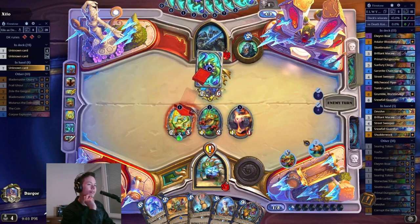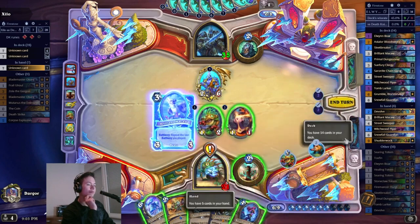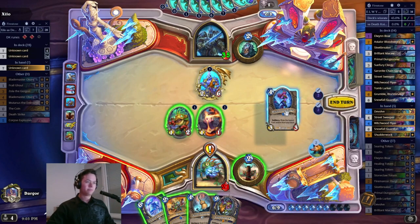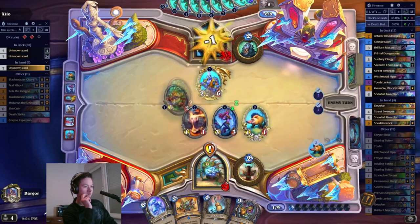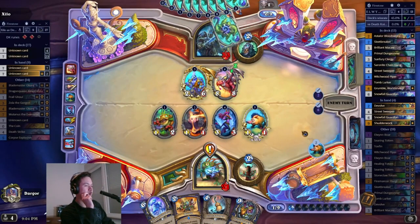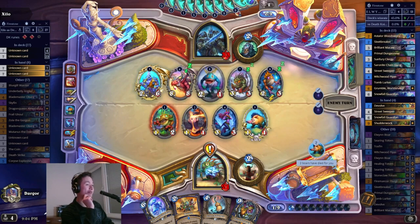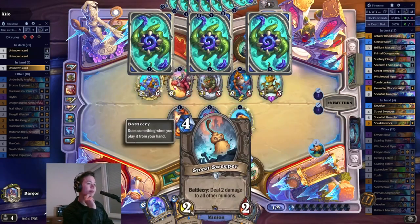Let's just try and get the sword with the Tomb Lurker instead. You know I do not have a poisonous on board? Let's try this — let's get my Elven Boar. So I'm gonna have to play a Street Sweeper in order to get rid of my Elven Boars. This is kind of a problem. Interesting — he goes face? I was about to say.